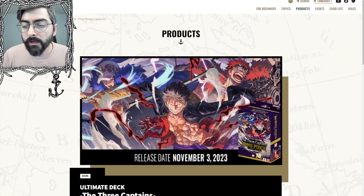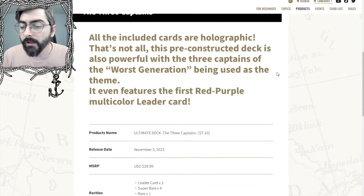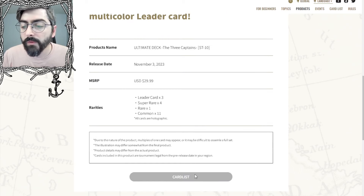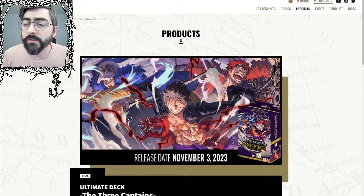Moving on, we got just a small update on the Ultimate Deck — the Three Captains. We got a November 3rd release date as well as some art. We already knew it was going to be about $30 and we already know what's going to be in it. It came out in Japan a little while ago and the card list will show up soon, but also if you jump onto the Japanese website it's already there. Jump into sim and start practicing if you want to play this deck. According to Core, it's going to be legal for the November 11th Pasadena offline regional.